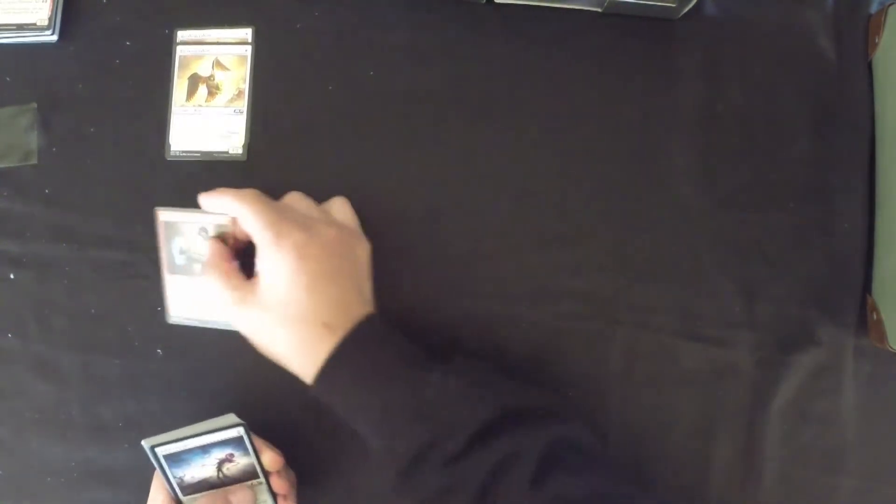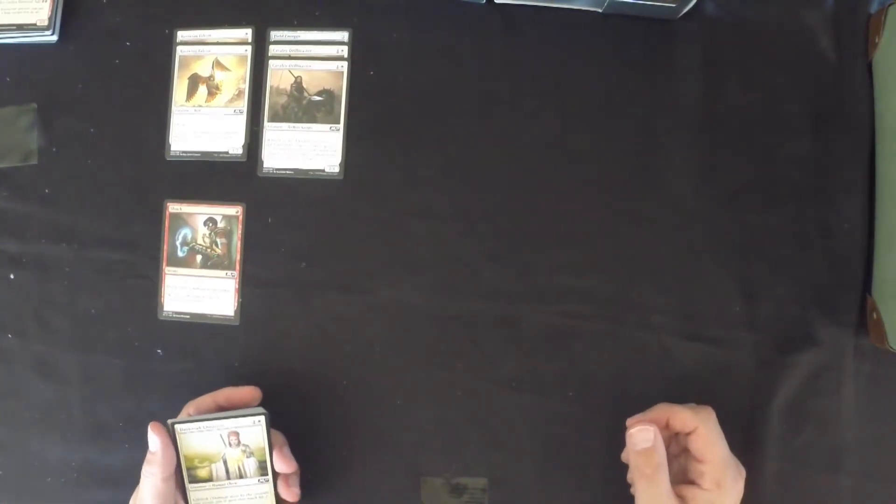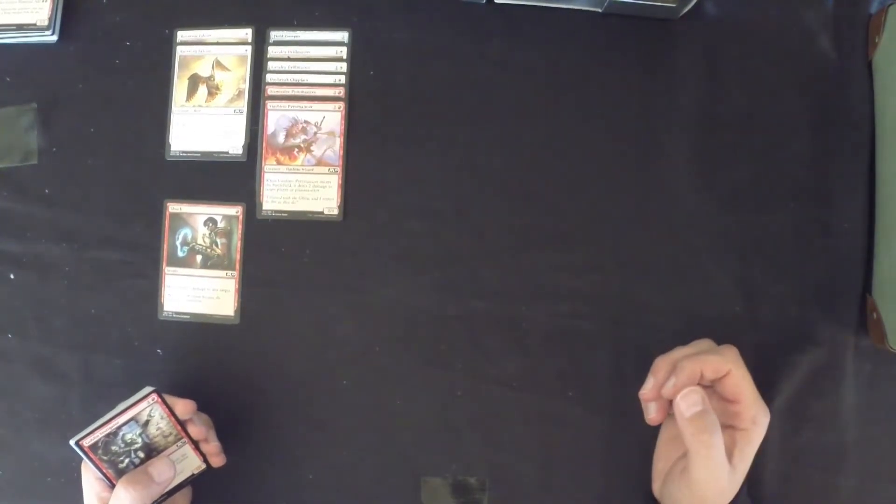Welcome back guys — this is what we've gone with. We've gone with a red-white Boros Aggro deck with a splash for blue. We're going to go with two Rustwing Falcons to get in early, a Shock, a Field Creeper, and two Cavalry Drill Masters — they're really good with ETB triggers giving creatures plus two and first strike, so that's really aggressive. We have our Daybreak Chaplain in there to gain a little bit of life, our Dismissive Pyromancer for looting and removal, and Vecino Pyromancer for aggression to the face as well as being a good blocker. The Goblin Instigator is good for having two 1/1 creatures for two.